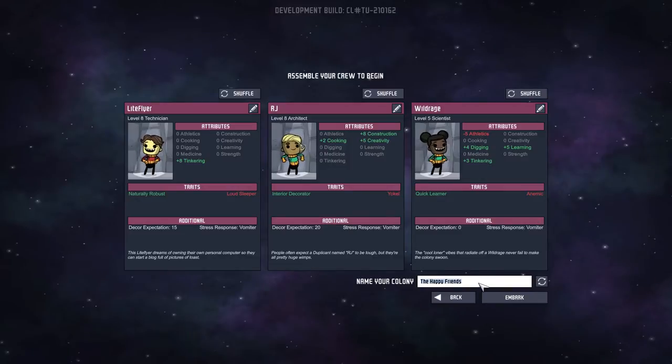The happy friends? I don't know if we're all gonna be happy friends. I'd like to think our colony will be nice and happy, but... you know what? I like this — yes, we're going to stick with the happy friends. I like that. I think we're good. Let's embark.